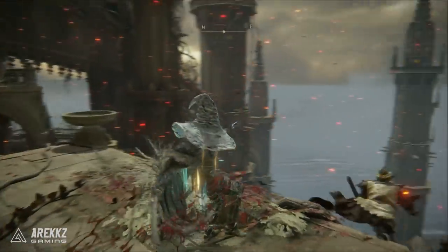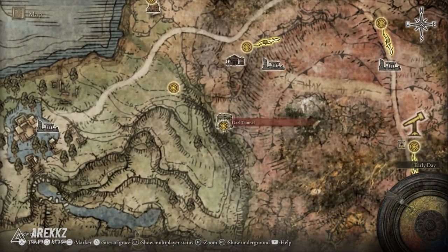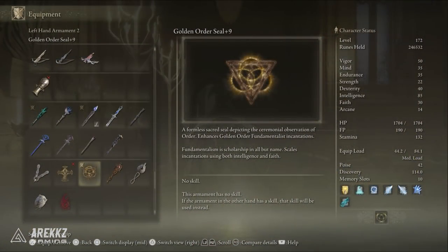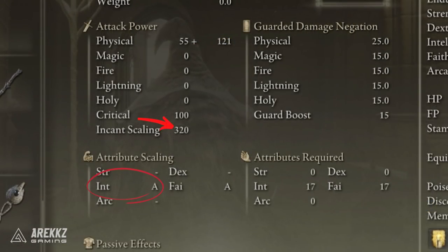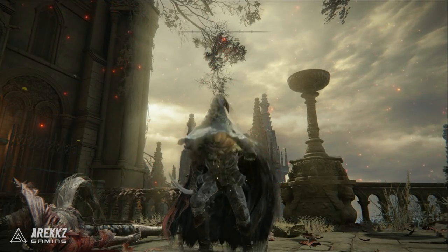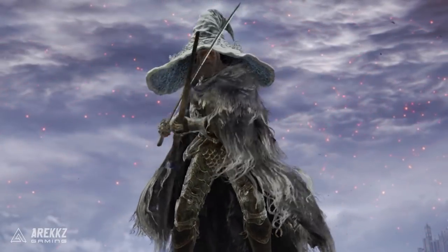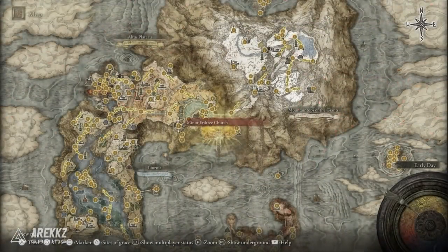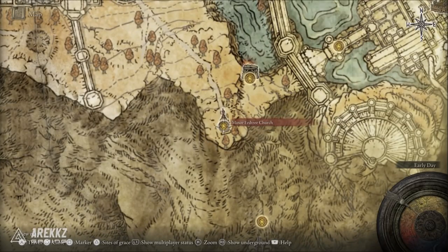You can get the Moonveil Katana by beating the Magma Worm found in the Gael Tunnel in Caelid. We're also going to be using the Golden Order Seal, as this is one of the only seals that scales with Int as well as Faith, which means we can use this for incantation buffing to further increase our damage without having to invest too much purely into Faith. This is purely something we swap to when we want to buff up, and you can find it on a dead body next to the minor Erdtree Church Site of Grace in Leyndell, the Royal Capital.